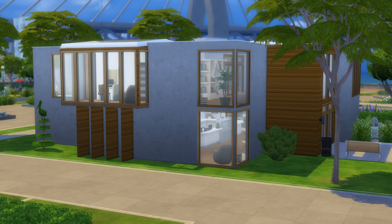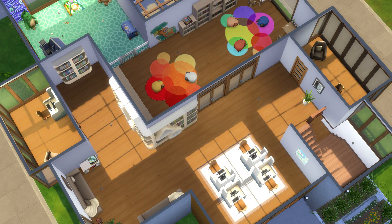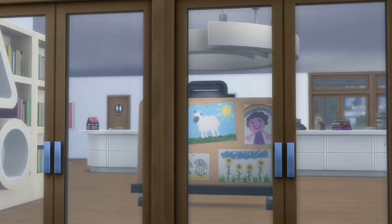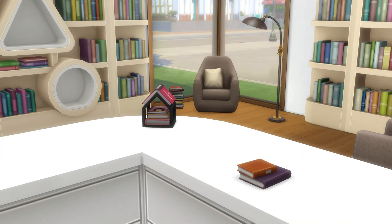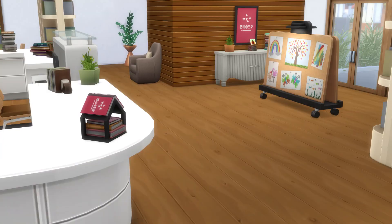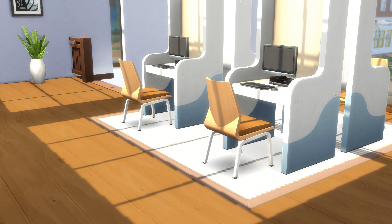We're now into the screenshots. I kept the name Anchor Point Library — this is my version of it. It's available on the gallery; my EA ID is theSimified, so you can download it into your game and enjoy this new library for San Sequoia. It only requires Growing Together and the Book Nook kit — a very simple, limited-pack build, but I wanted it available for everyone since the library is such a core feature of the Growing Together world.